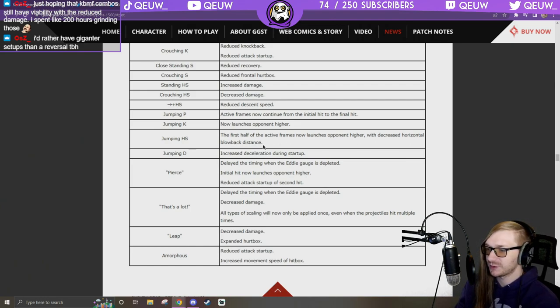Jumping K: launches higher. Jumping S/H: first half of active frames now launches opponent higher with decreased horizontal blowback. Jump D: increased deceleration during startup. Pierce — the stabs — delayed timing when Eddie gauge is depleted, initial hit launches higher, reduced attack startup on second hit. So most of the cast won't be able to do anything about it.